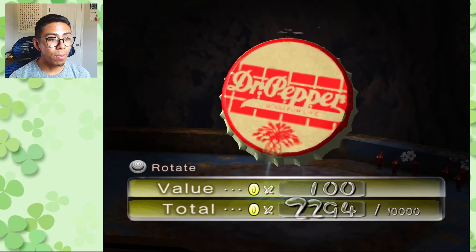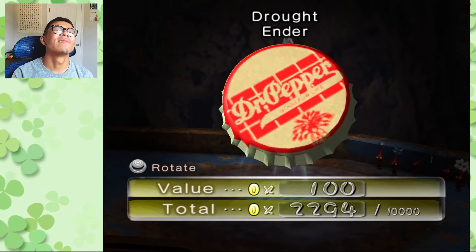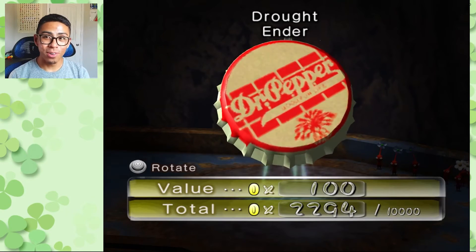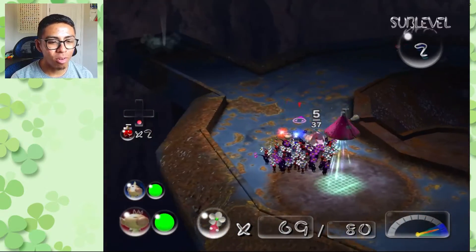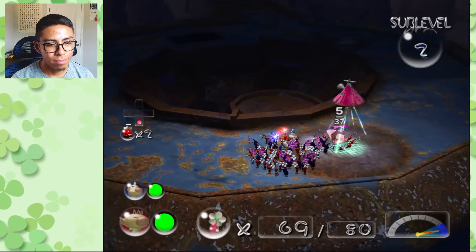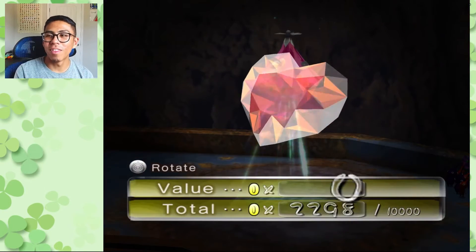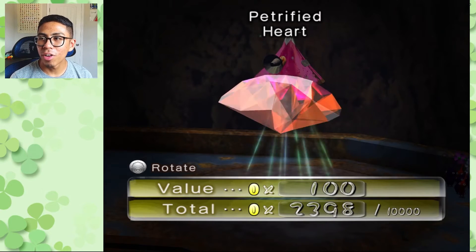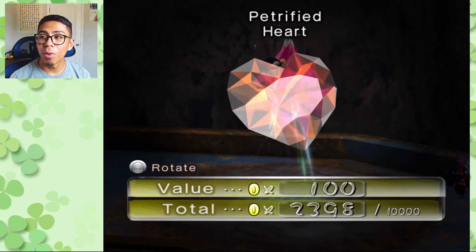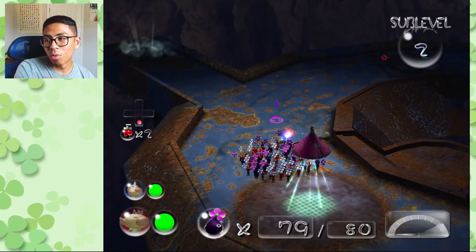It's a Dr Pepper bottle cap — one of my favorites. The Drought Ender — and it sure is. Those who love it, you already know; those who don't, get out of my channel. Just kidding — this value is 100 pokos. We got another bottle cap, and then one of our last treasures on this floor — a Petrified Heart, a nice gem, quite lovely, worth 100 pokos.